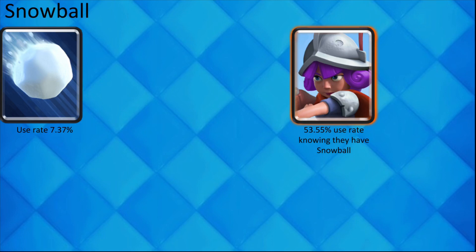If your opponent plays Snowball, it is more than likely that they also have Musketeer. This is because they are both used together in Giant Graveyard, Balloon Cycle, and Expo Pump.